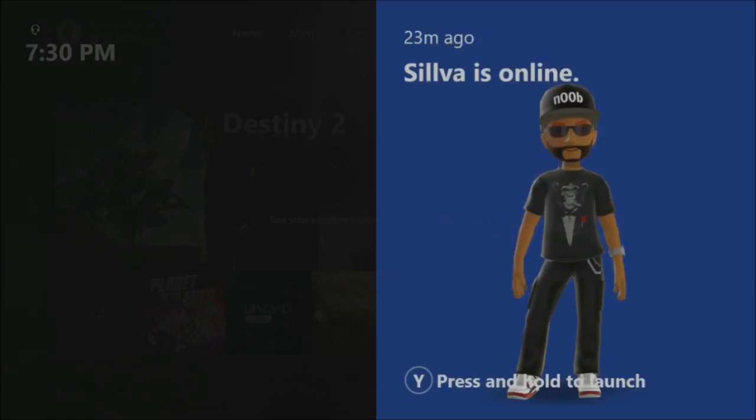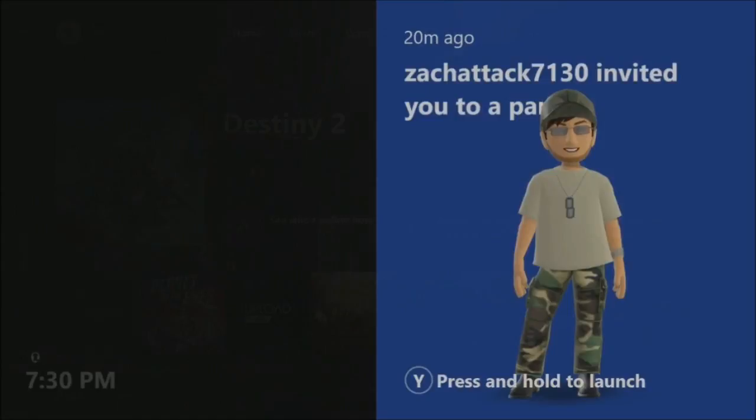It's these notifications that happen when you are away from your system. It's designed to let you know at a glance what is going on when you've been away. So when you come back to your Xbox, you can use right and left bumper on your controller to see what has happened on Xbox Live since you've been gone.